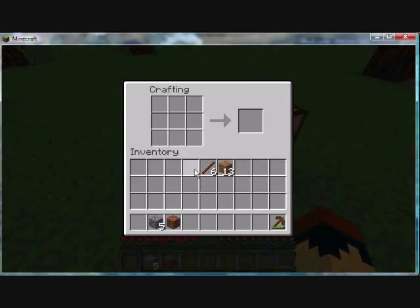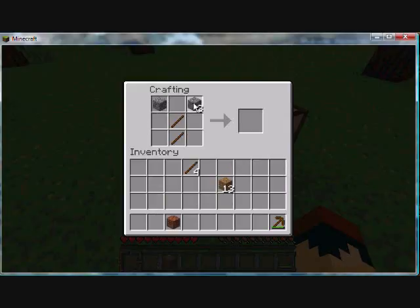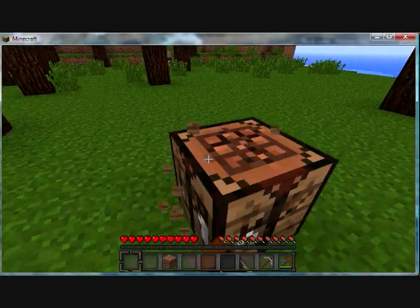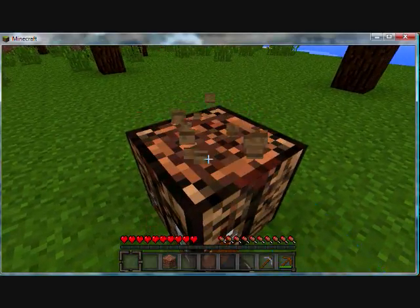Pop it in, give it some upgrades — upgrade to the stone pick and let's get some more wood.